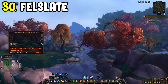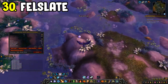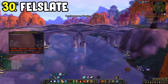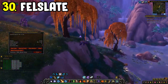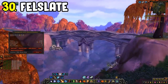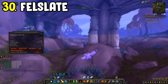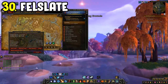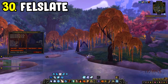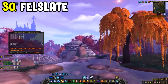Number thirty is a mining farm for Felslate in Suramar. Follow the river around Suramar and mine all the nodes — you'll get a load of Leystone Ore as well as the keynote item Felslate. Make sure you have your ranks maxed to maximize gold per hour. It's a reliable farm with decent gold per hour, next to no competition, and materials that sell relatively fast. If you're finding too much competition on other farms, this one is a great alternative.